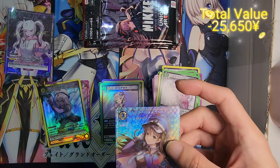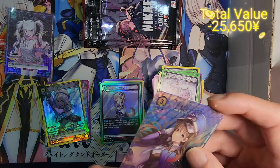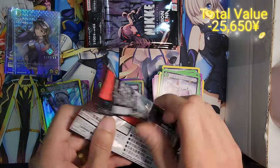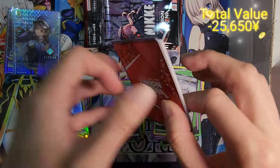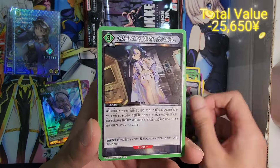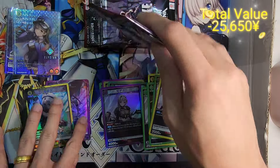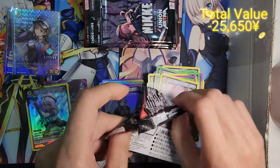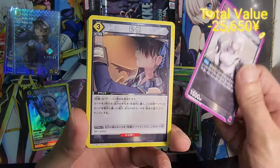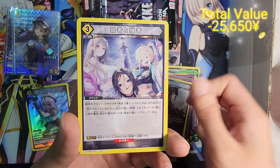So I got to show a parallel. We first had the parallel of Alice — this is a parallel of Diesel. Moving along. I mean, unless they are very generous and they change the odds from what I used to know, basically we can expect four SR per box and one parallel foil. So far we have two SR, one parallel foil. We should be getting two more SR from this box if nothing changes.